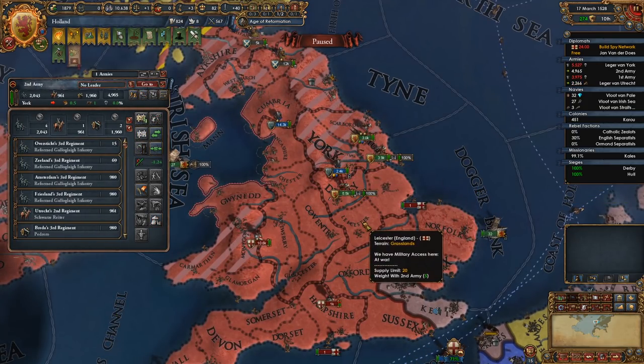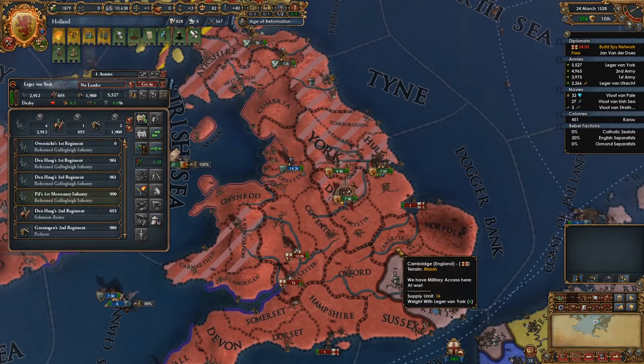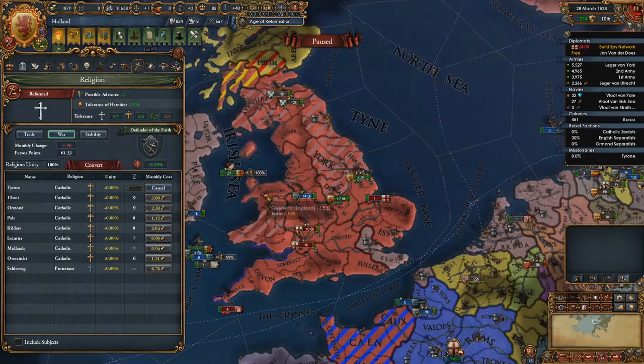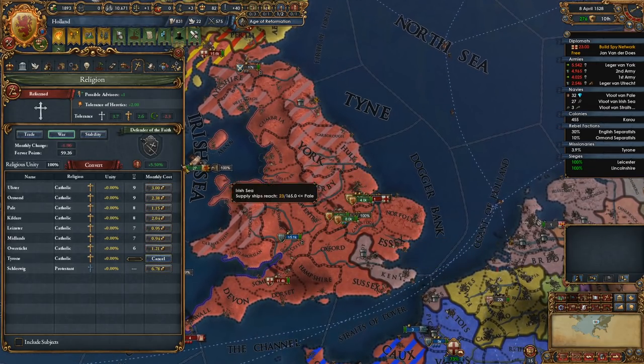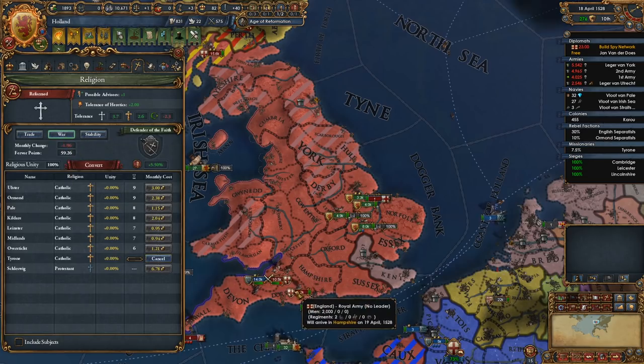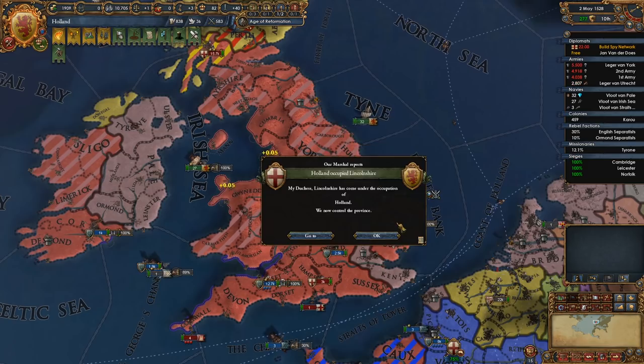As we start sieging him down he's gonna get more and more likely to give us the peace we're asking for, so should be good. Keep on converting stuff — doesn't really matter what, because we're super tolerant. France getting that war score and war participation nice and high.